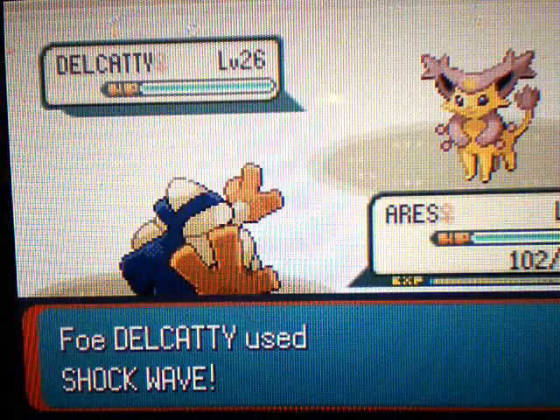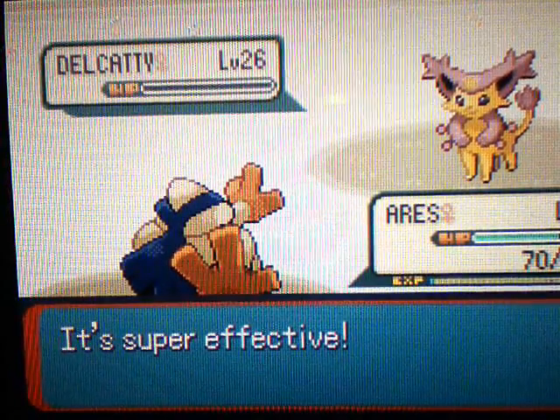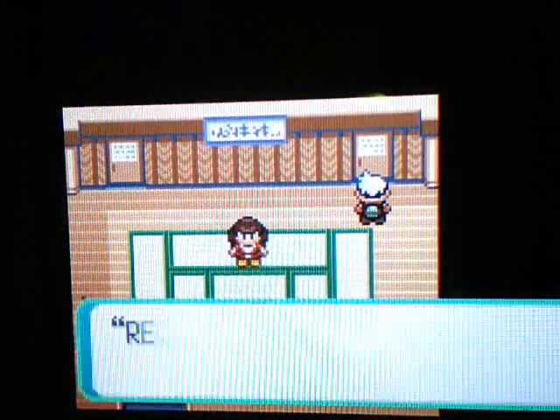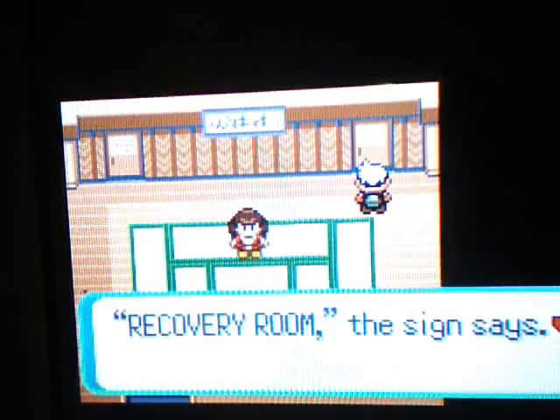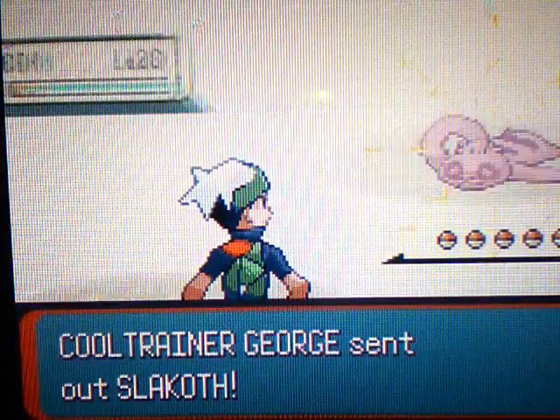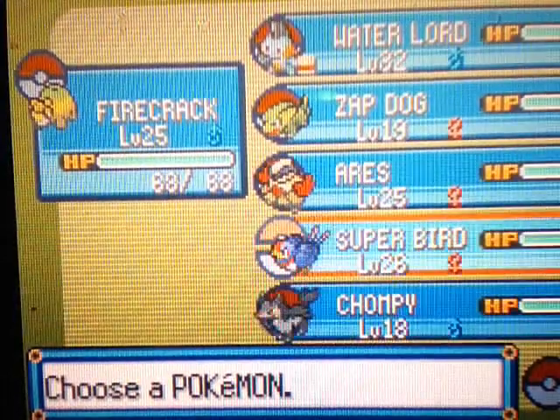Someone taught their Delcatty Shockwave — that's a weird choice. Vital Throw knocked out that Delcatty. We're going to be using Vital Throw in basically every single battle. I need to decide: recovery room or defense room? I'll go through the recovery room. In that room he uses full restores or hyper potions. Oh, here's a Slakoth — we were actually going to catch this but it turns out we didn't need it.